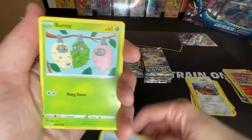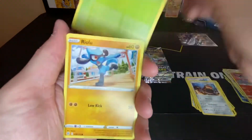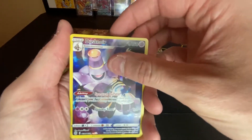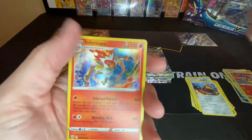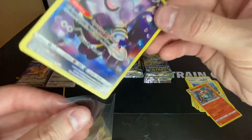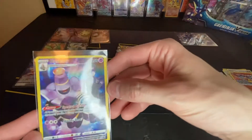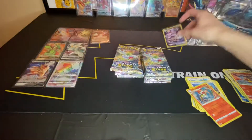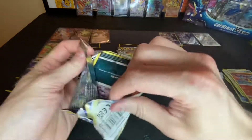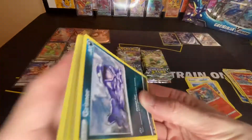Staryu, Burmy, Sawk, Cherubi, Ralts. Oh, Dusknoir Trainer Gallery, and a holographic Infernape. I guess technically that would be a double banger pack, but I don't count regular holographics. Only three Trainer Gallery cards so far, so I expect to see a couple more in these last few packs.